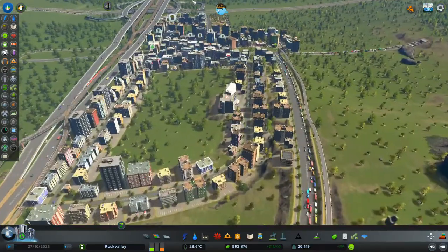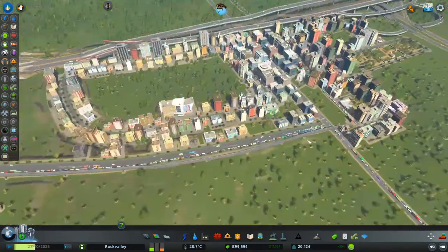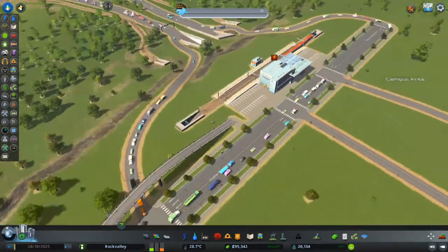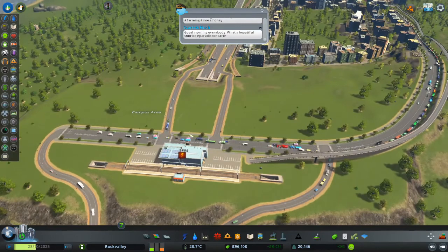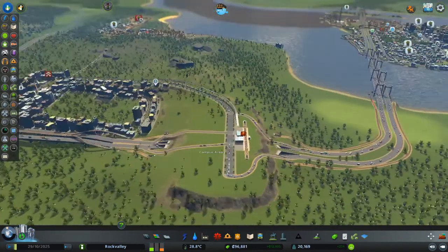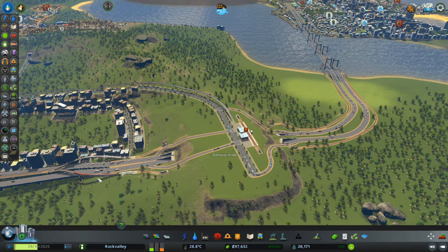I've now built a bit more residential demand here, built a nice road here, and we've got a nice path here which I don't think many people are using at the moment. I've built a train station here with the idea that I want to turn this into my first campus area, so we're going to get our first campus today, nicely situated on the hill because you've got the underground highway going underneath.